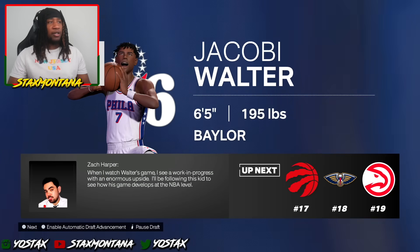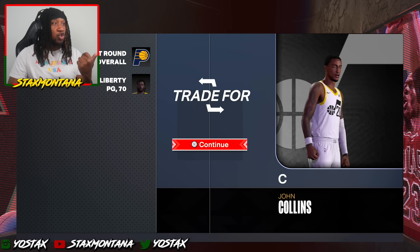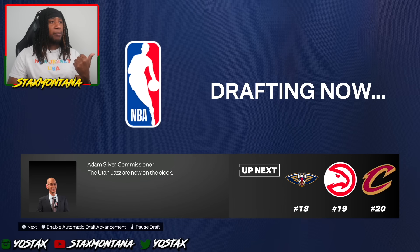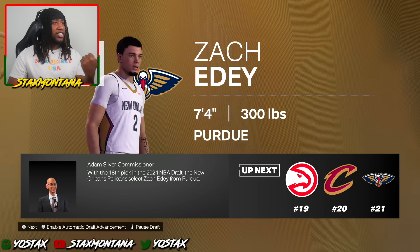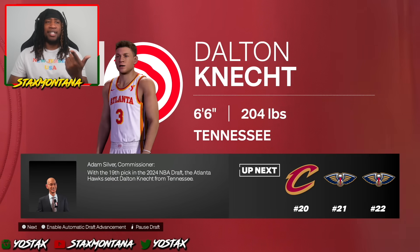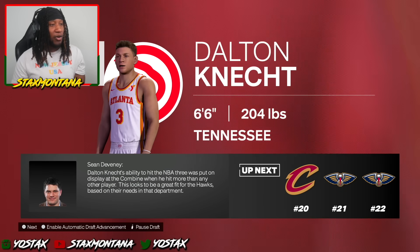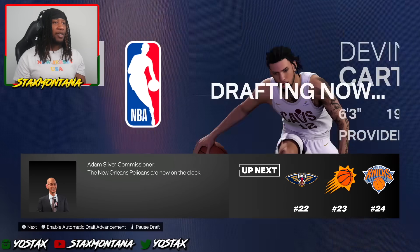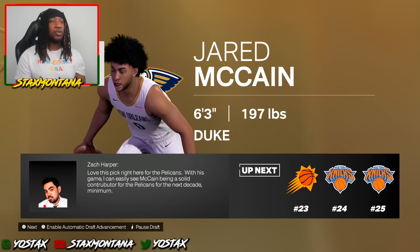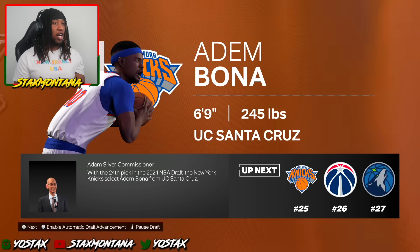We got another trade — John Collins going to the Pacers. That's a high-key fire pickup for the Pacers. The Jazz are making moves. Zach Edey goes to the Pelicans — that's kind of fire for them too. The Atlanta Hawks got Dalton — somebody let me know in the comments how you say that last name — so I'm going to be teaming up with him in Atlanta. A whole bunch of trades going down on draft night. I just want to see what my Knicks pick. Let me just go ahead and simulate the rest of this draft.